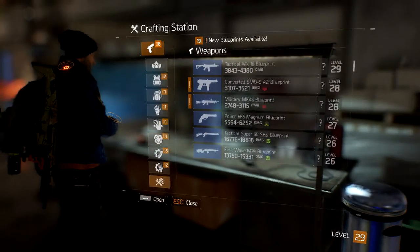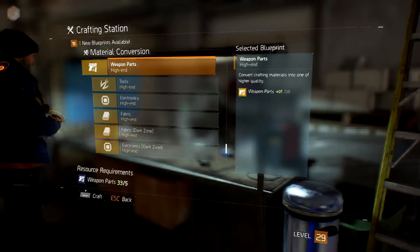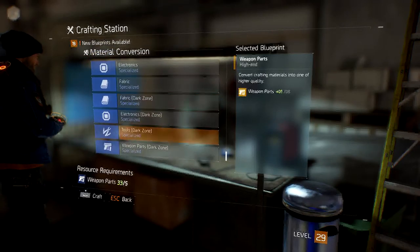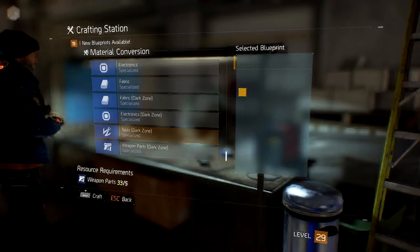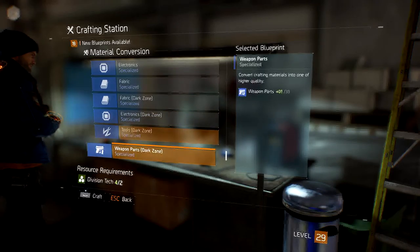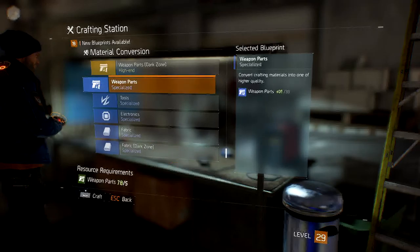At the bottom here is where material conversion kicks in. We've got the high-end stuff here but we're not bothered about that at the moment. All we're bothered about is making some tools and some weapon parts. We're not doing dark zone stuff yet — we're going to make some blue weapon parts — specialized blue weapon parts — and some specialized tools.